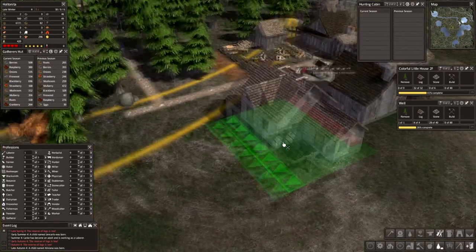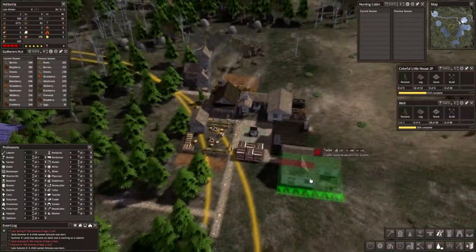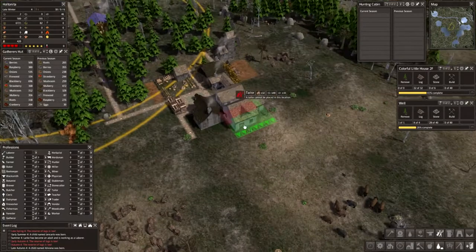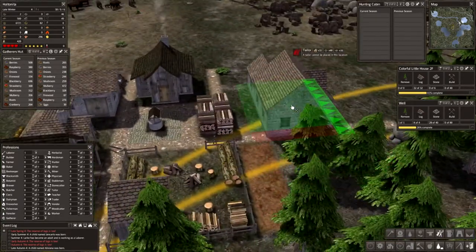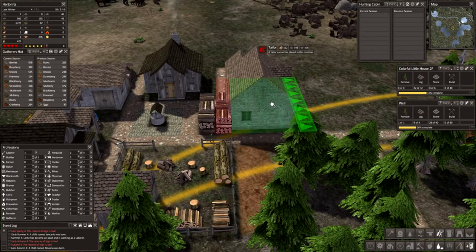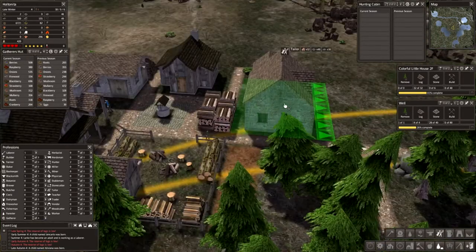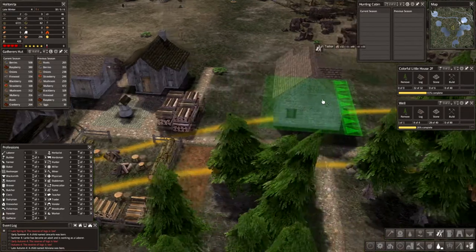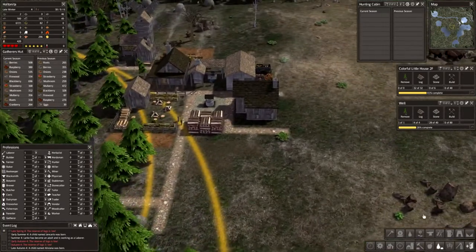So where are we going to place this tailor? We have our blacksmith over there, we do have kind of a little center here. I'm thinking we could kind of place our tailor here — and then eventually when we get some ghosted versions of these trees, we're going to put some trees in the back. That would look nice. We're going to place it here, and then of course we need our resources.